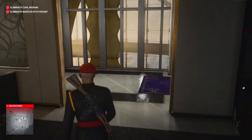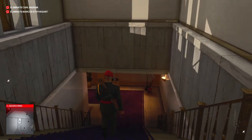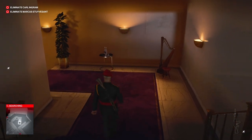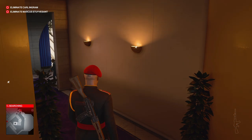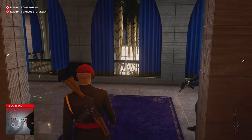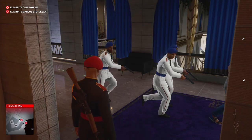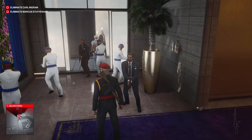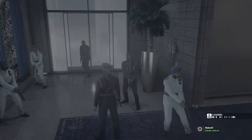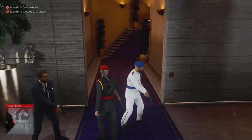Now, what we can do is head down these stairs and I'll show you where these targets meet. This is important because if you are going for the challenge where you kill both targets with one sniper bullet, this is the best time to do it as they both stand directly next to each other. I'm just going to take a quick peek at them so I can show you guys what you're looking at in the video, but you can basically just wait upstairs at this point. Also watch out — one of the guards can see through your disguise.